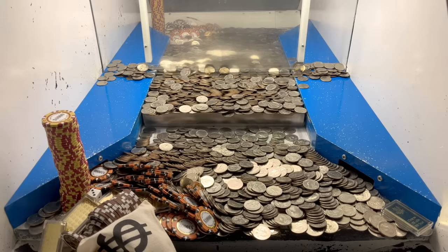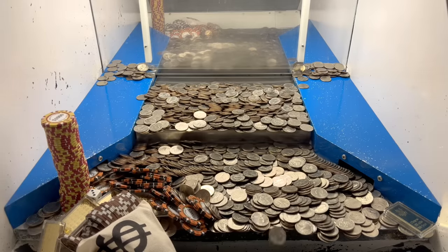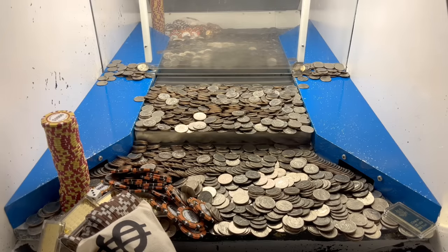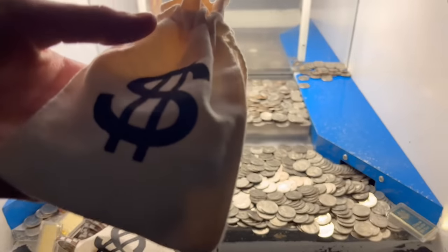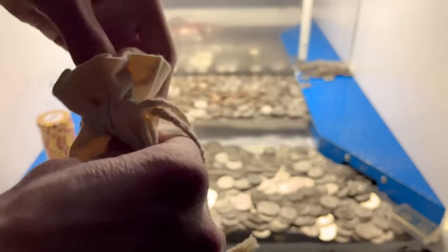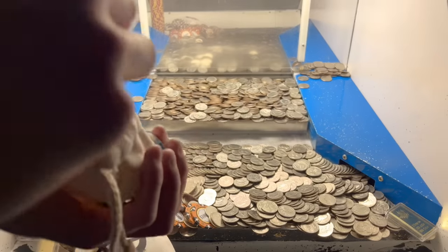That was pretty much the last of our quarters — we got the right hand side and center all cleared out. Now we just have to get all that stuff on the left. I think that mister bag is the problem — there's something humongous in there stuck against the glass. Let's round up the quarters and get right back to pushing. Before we do, I'd like to go ahead and open up this massive money mister bag — it feels loaded up really really well.